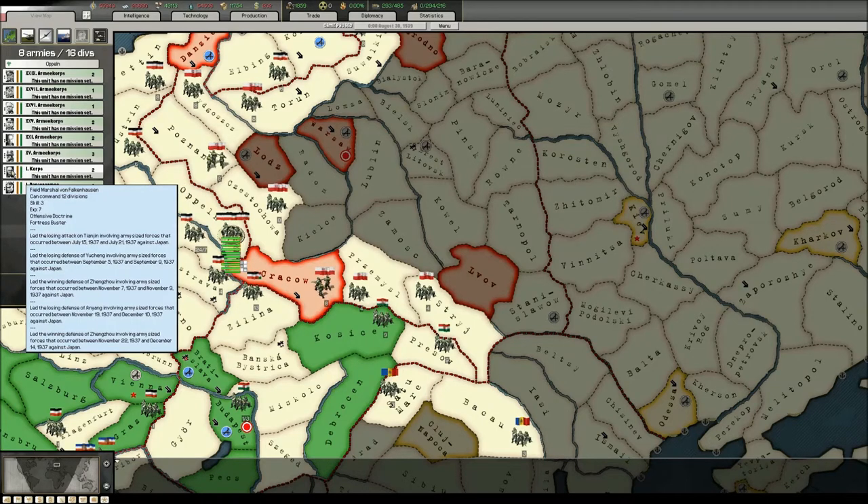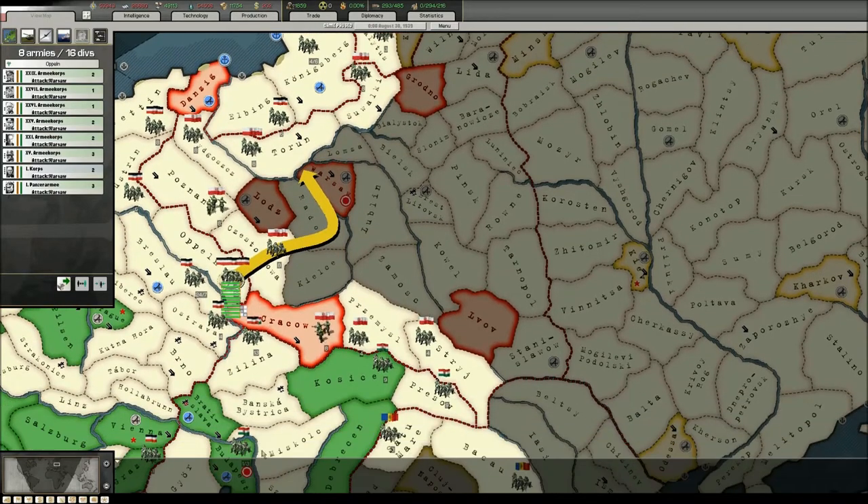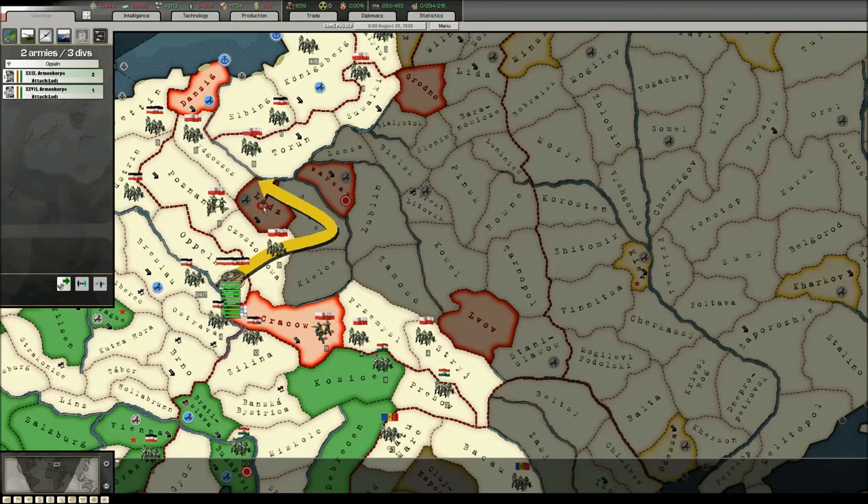Actually I see we have a field marshal here, so Falkenhausen could command 24, so it would not be a problem even with a couple more. I will push forward towards Radom and towards Warsaw, and a few of these units will go to Radom and capture Lodz.